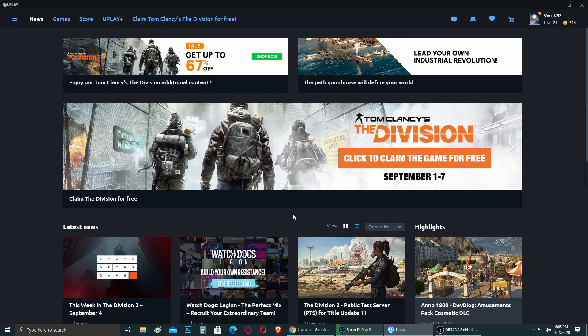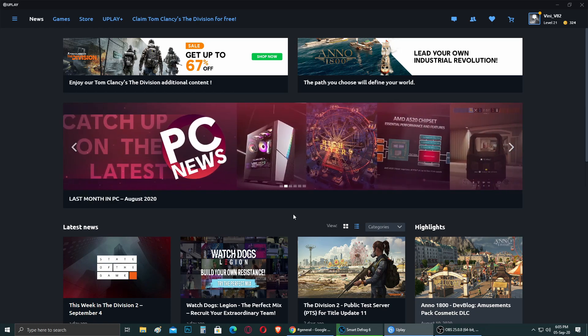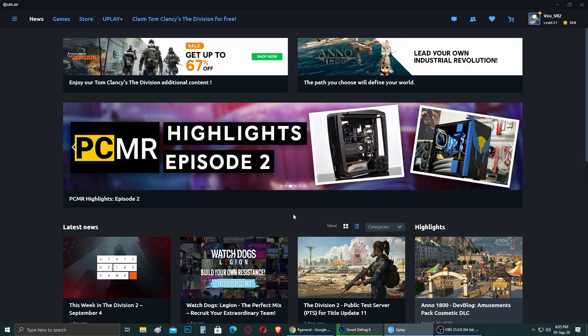Welcome back to the channel. Today I have a notification video for you about a free game you can get on Uplay. The procedure is very simple — you just have to log in to your Uplay application on your PC. If for some reason you don't have it yet, go ahead and create your account on Uplay, then log in, and that's it.